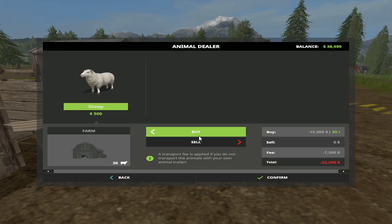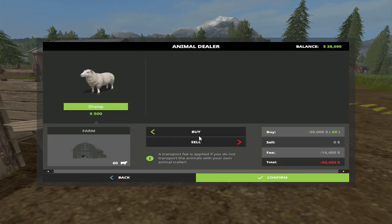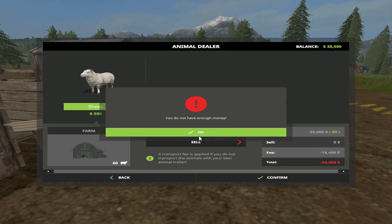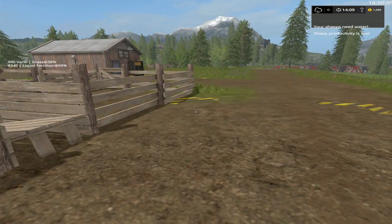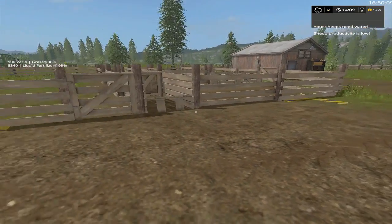It's 15,000 for 30 — let's go ahead and go up to about 25,000. Up 51 — so we can go with 60. 30,000 for 60 sheep. That'll leave us with 8,000 — we're going to do that folks. Confirm. Oh crap, I was looking at the wrong one — I was looking at the top not the total. Let's go with 50. Your sheep need water!